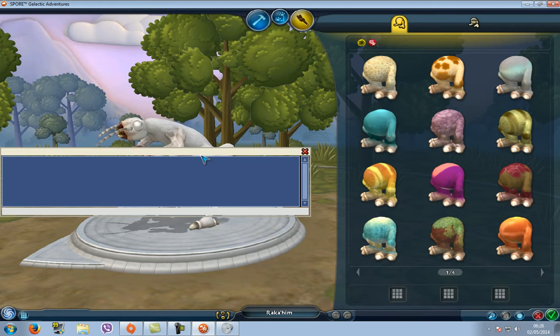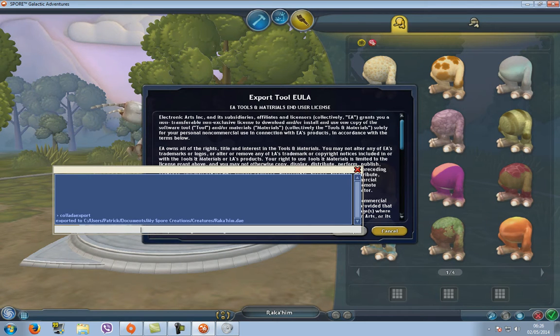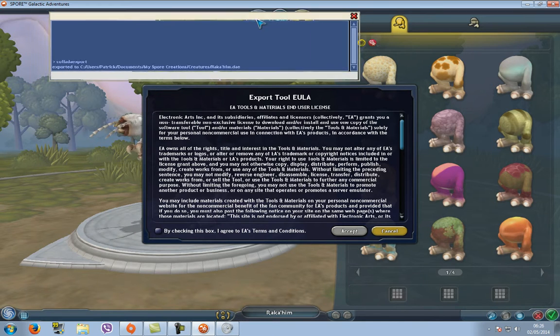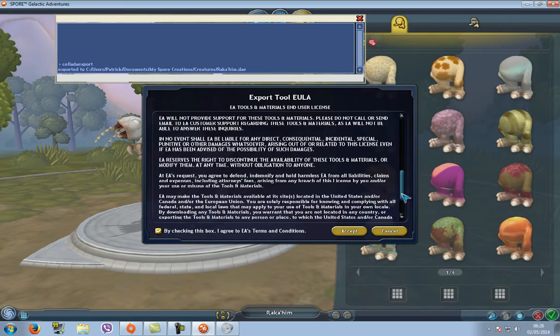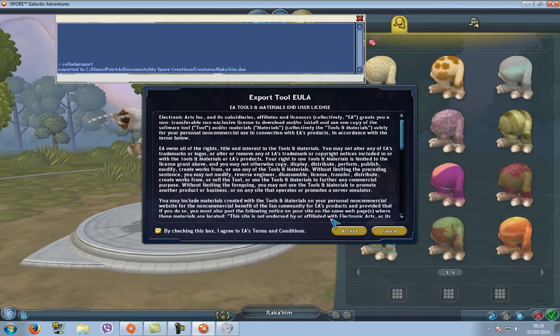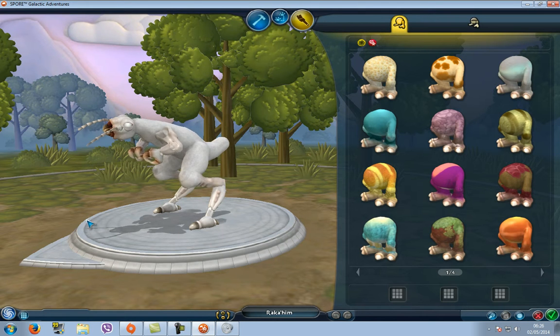We are going to hit Ctrl+Shift+C and type 'collada export all' together and hit Enter. As you can see, it exports to Users > Patrick > Documents > My Spore Creations, and there is the COLLADA extension. You have to accept and read the rules — once you accept, you can pretty much close the game.